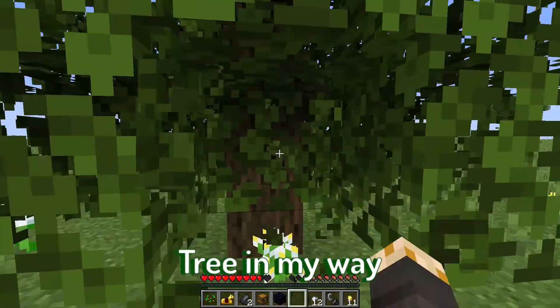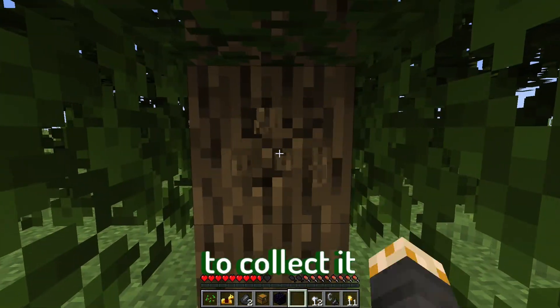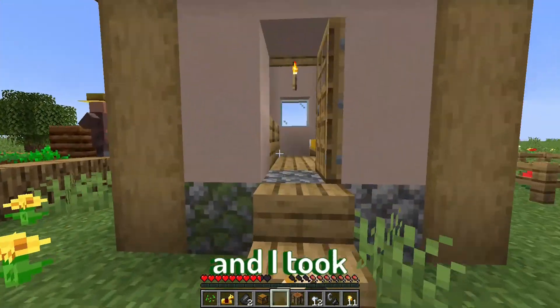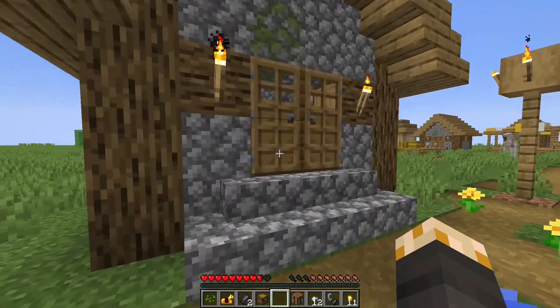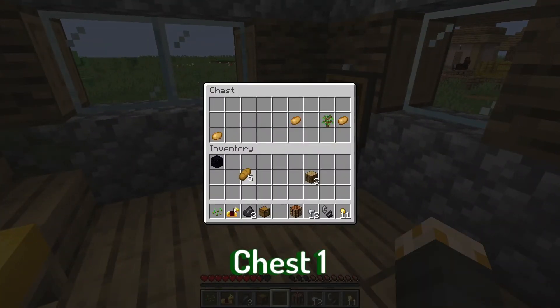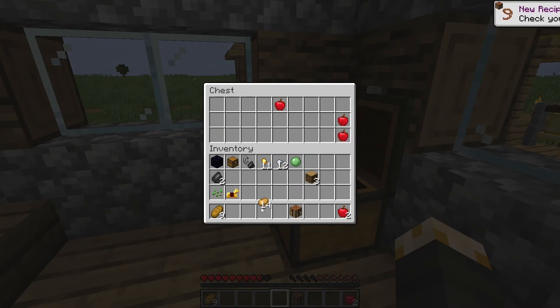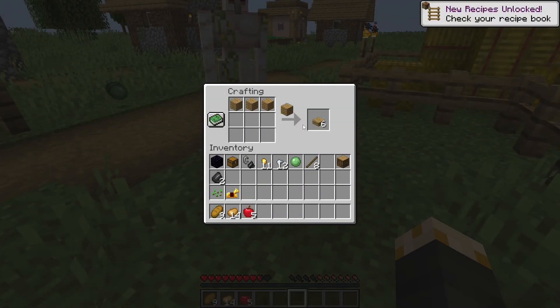There was an oak tree in my way so I had to collect it. There was a village and I took everything they had — Chest 1, Chest 2, Chest 3, and my first pickaxe.